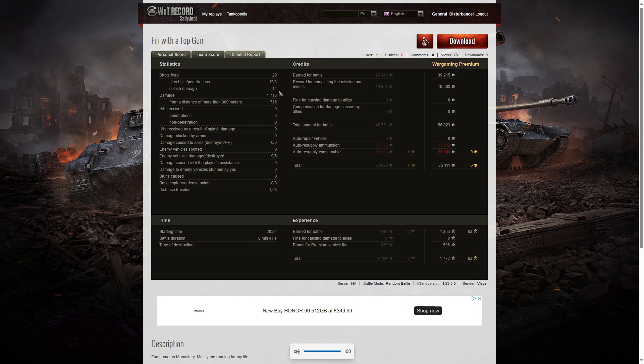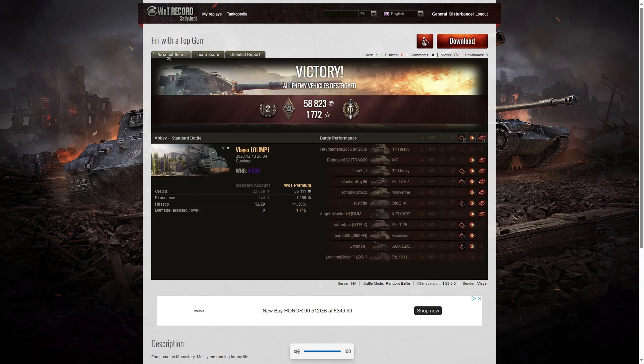14 splashes as well, 1715 damage, most over 300 meters, six enemies killed. He earned a profit of 35,111 credits and 1772 experience points. That game was a win, and at one point it looked like they were going to lose because they'd fallen completely on the west side of the map. Although the team had done well getting up the east side river road near the cap area, they were blocked at the far end. Thanks to Blair's kills — including the M7 after it killed his M10, and stopping the Excelsior — they turned it around.